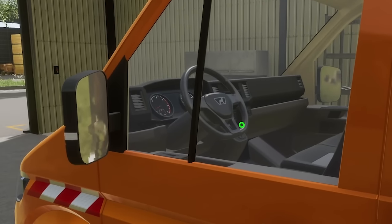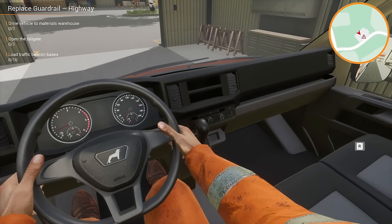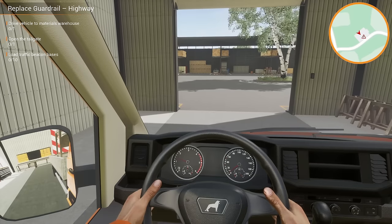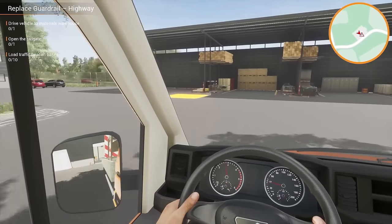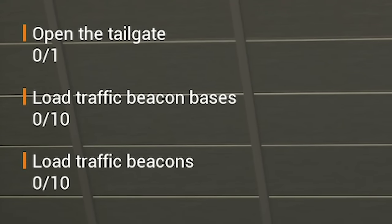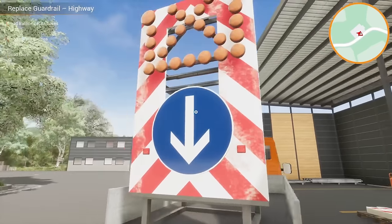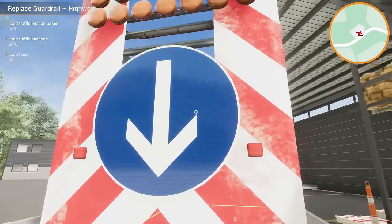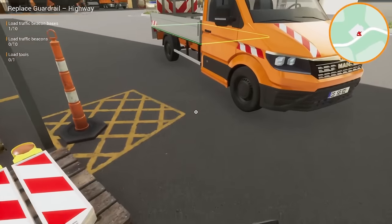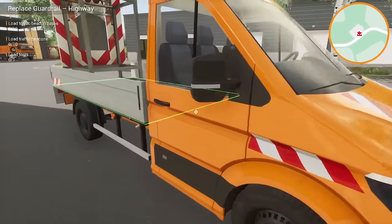It's left-hand drive, which could be a bit confusing. Classic — our high-vis is covered in muck. It's actually against the law in the UK to wear high-vis that isn't properly reflective. Anyway, let's turn the engine on and drive this over to the materials warehouse. We've got to open the tailgate and then load it with traffic beacons and bases. Now I can load it up because the tailgate's out of the way. These are the bases for the beacons.